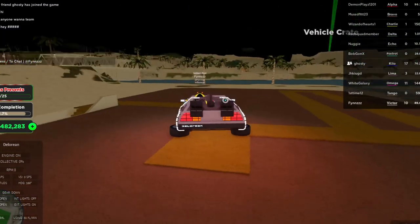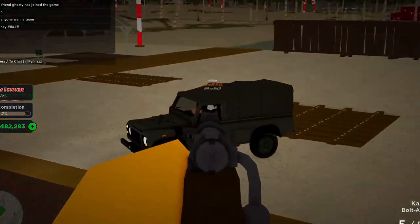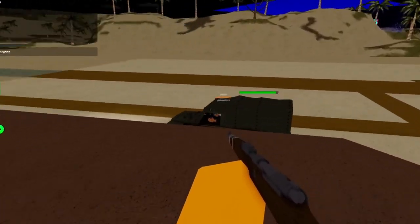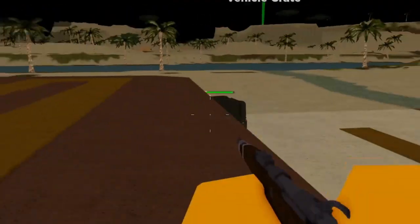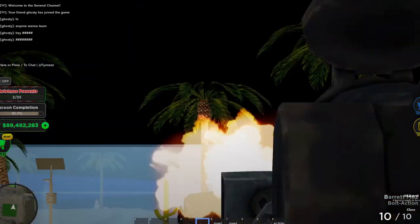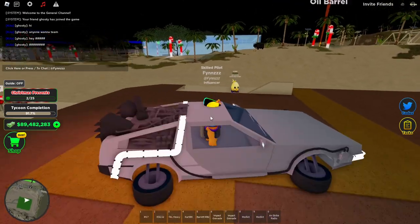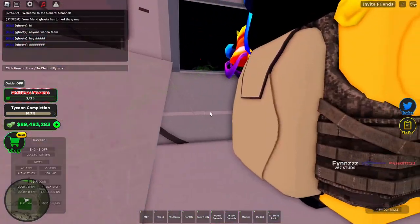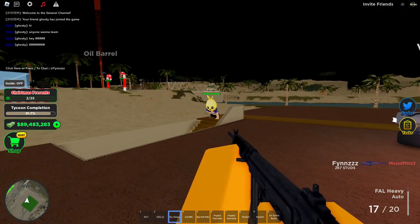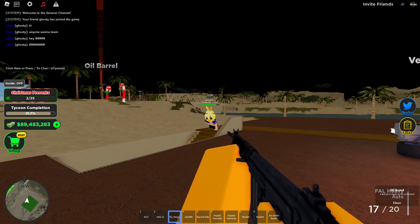I'm gonna see if I can go after him — maybe he'll just come to me. I swear this game has already implemented AI, because there's no way real people play like this. He just drove around in circles until he got shot and killed. Same with this dude — you can't push me when I have a FAL. This gun literally two-shots to the head. This dude already rage quit.